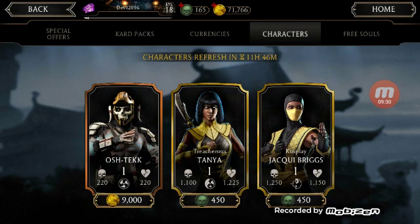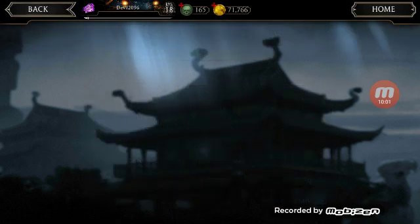I almost forgot — so we have Jacqui Briggs dressed up in Scorpion's outfit, and Tanya. I can't figure out what those are with the two K's or whatever, but anyways. See y'all later, see y'all next time. Peace.